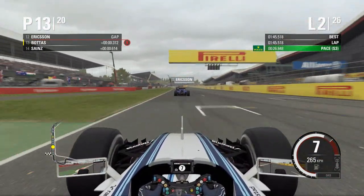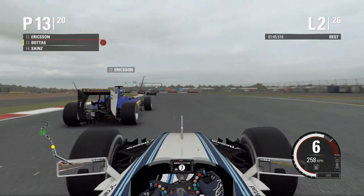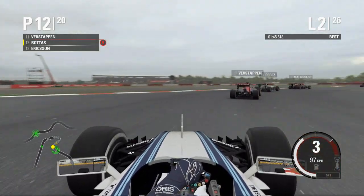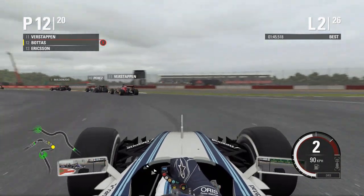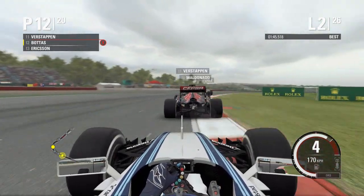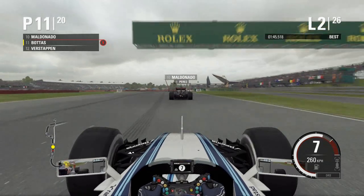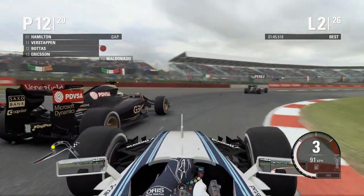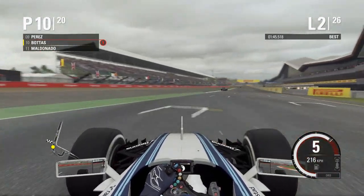Lap 2: on the back of Marcus Eriksson through turn 1. We pick a nice apex to get a run on the Swedish driver, pull to the inside for turn 3, and brake nicely — P12. Now hunting Max Verstappen. We get a good run out of Stowe, try the outside at the Vale chicane, and Maldonado brakes really early. There's contact between Maldonado and Verstappen, but we make the move into P10 anyway, setting a personal best lap.